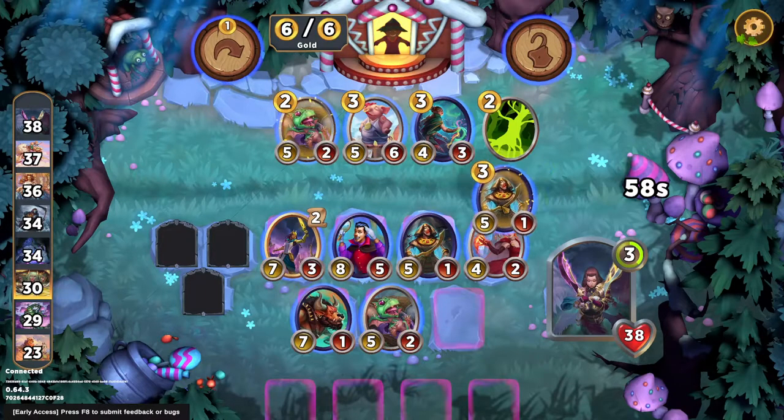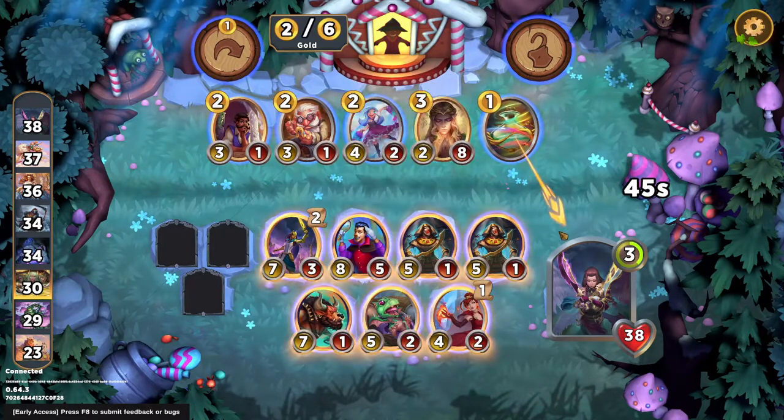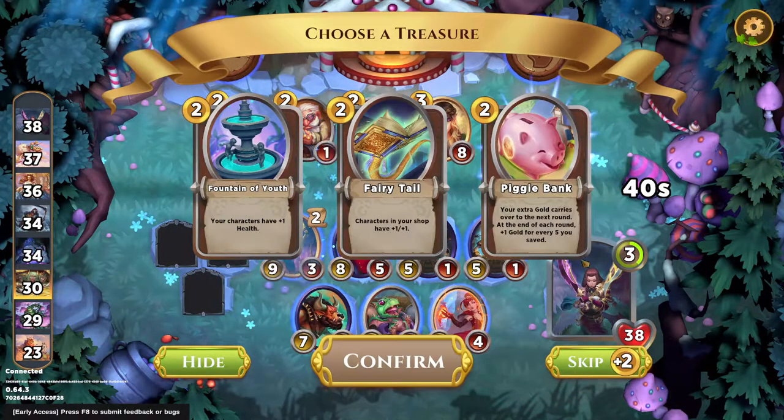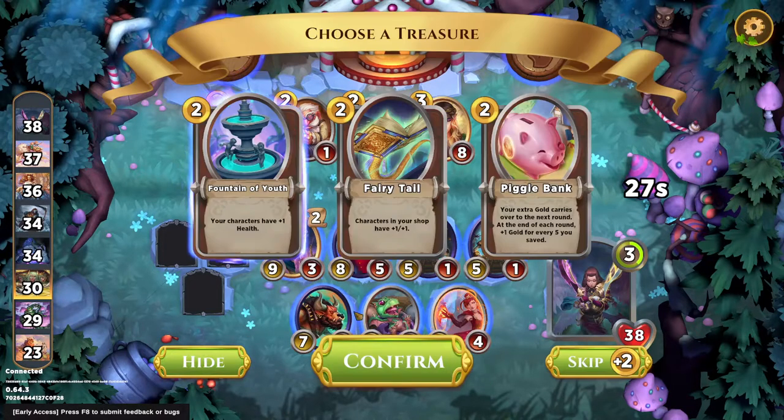So we're going to grab mummy. Do I want to grab the dragon? I don't really care about tripling the dragon at all. I think I'd rather find another spell — Cinderella! That's pretty good. And giving my characters plus one health seems nice. Fairytale also seems nice, but I think there's a lot of upside here in making my vampire and brave princess harder to kill.